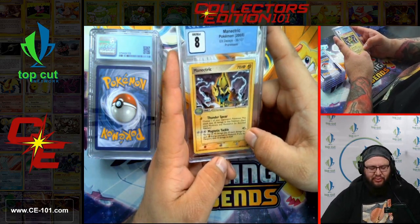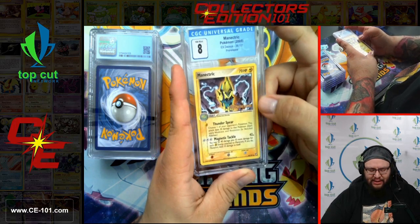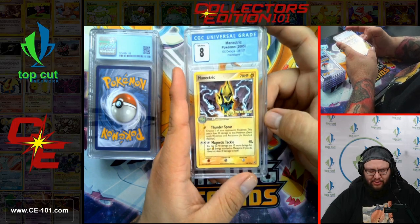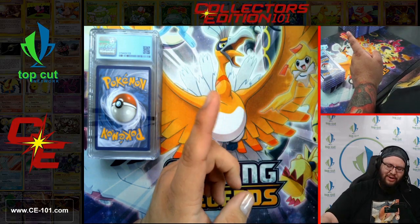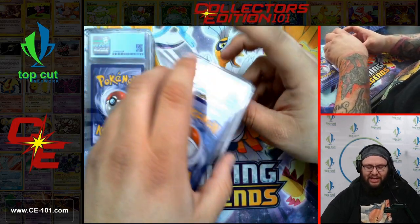EX Deoxys Pre-Release Promo Manectric, coming in at a wonderful 8. That pre-release Pokeball in that corner there looks gorgeous. Overall, fantastic looking card — these guys are coming to be a little harder to come by now. Very excited to get that one back.